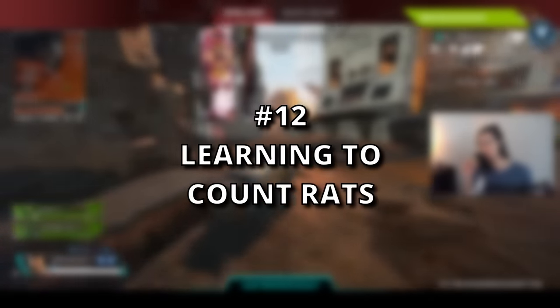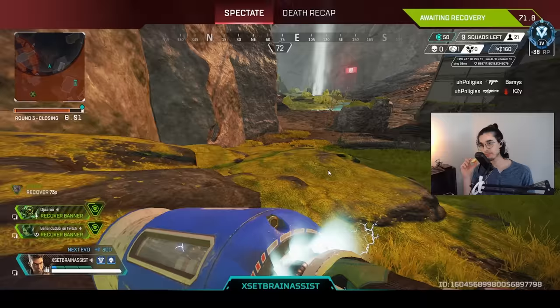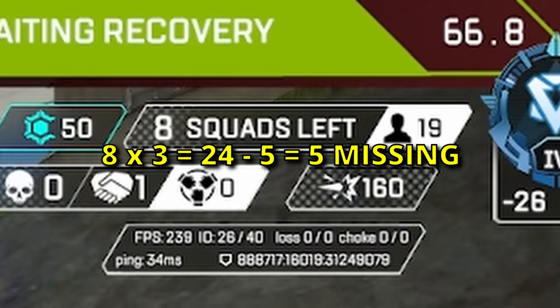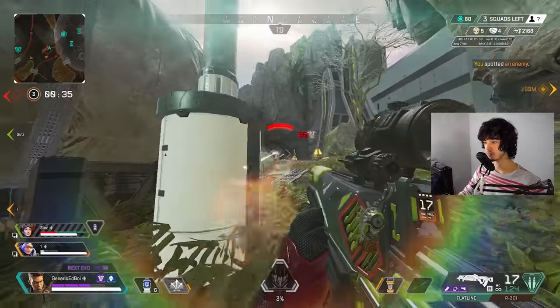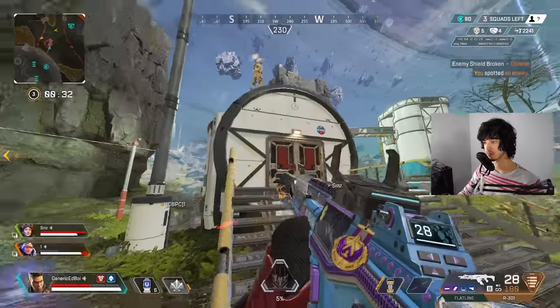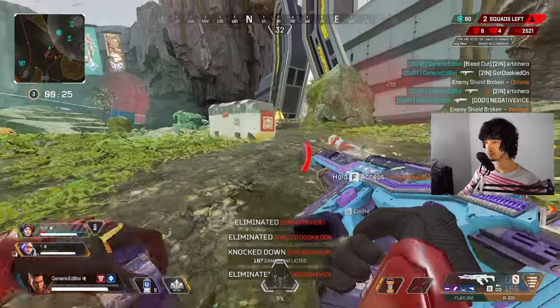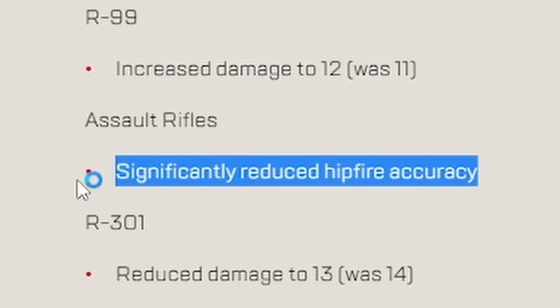Number twelve: learning to count rats. This one's pretty underrated. To properly gauge solo rats and duos, take how many squads are left, multiply that by three, and for every player fewer than that number, there are at least that many partials. Number thirteen is a tough one — you're going to have to break some muscle memory: stop hip firing assault rifles. Gone are the days where you could use an AR the entire game. AR hip fire kind of sucks, so just stop using it if you can.